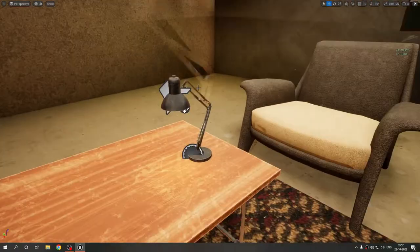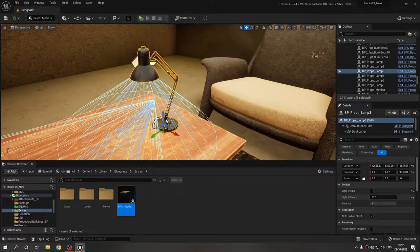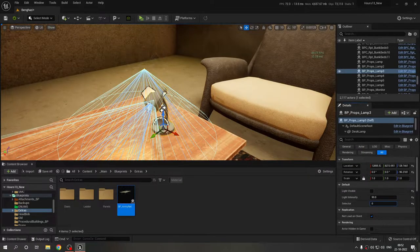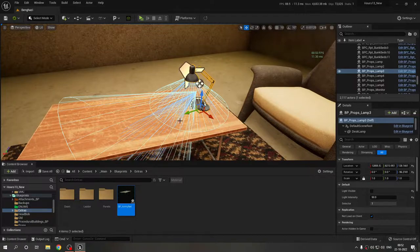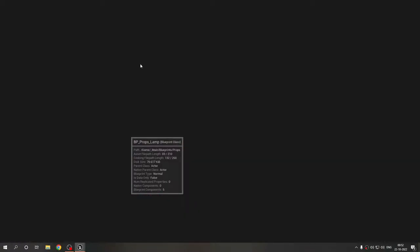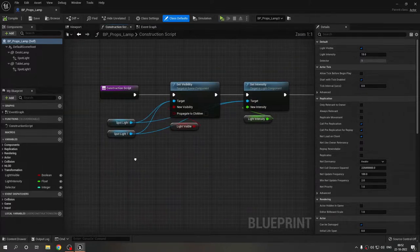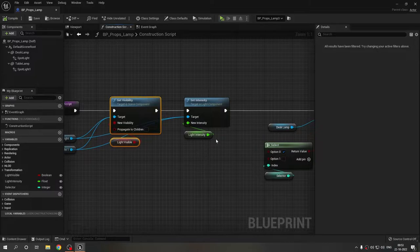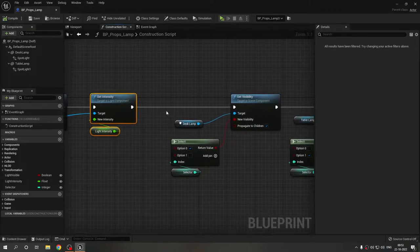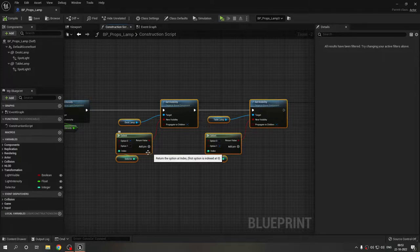There's a sofa, a table, and the lamp now has a second version. In the lamp Blueprint I can change the mesh — there are two light actors in it. The construction script is very simple: I'm using a boolean to switch the light on or off, a single variable to change the intensity from the construction script, and a selector to switch visibility — if the value is zero, one mesh is visible and the other is invisible, and vice versa. There are two different meshes in the scene.